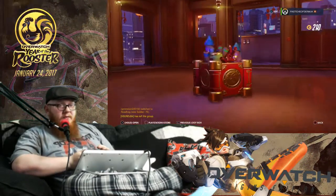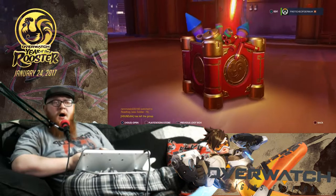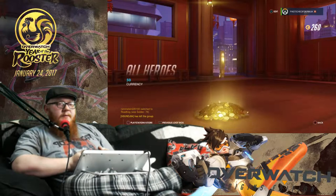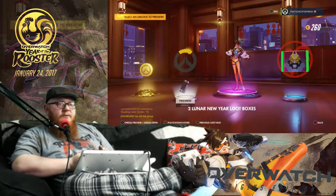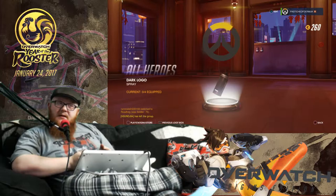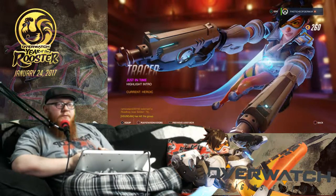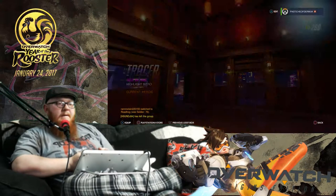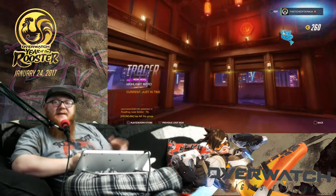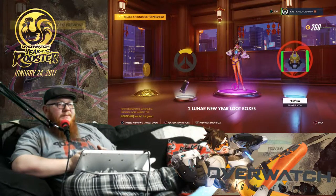Let's go into crate number one. That's actually a good sign to start off with. We've got a little bit of currency - 50 currency - to go towards buying new stuff, and a spray which is a dark version of the exact same logo I already have. Fair enough. Oh, a new highlight intro! I like that one actually, that's pretty cool. I like her dodging - there's a nice freeze frame, a nice pose. It's kind of similar to the pose we have on our little side one. I kind of wish it was a skin rather than a pose, but it's still cool.